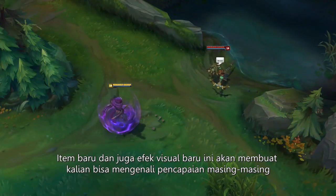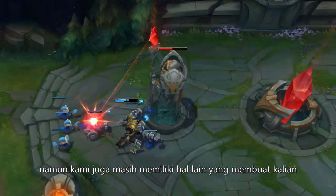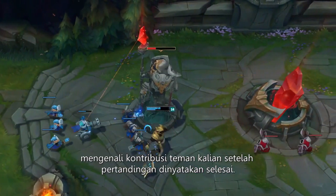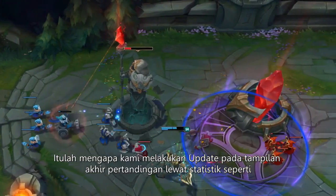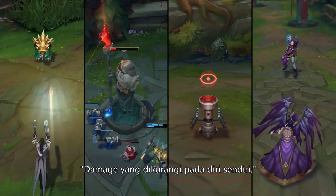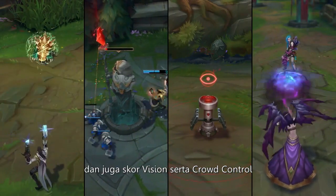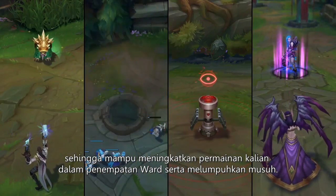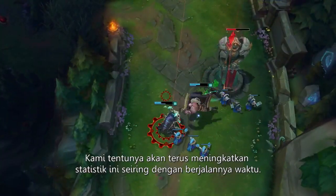The new items and visual effects give everybody more ways to get recognized for individual achievement in-game, but we also think we can do more to recognize your contribution once the game's ended. That's why we're updating the end-of-game screen to recognize valuable stats like damage mitigated on self, damage to towers, and new vision and crowd control scores that improve as you place wards and lockdown baddies, respectively. We'll keep adding more stats throughout the season.